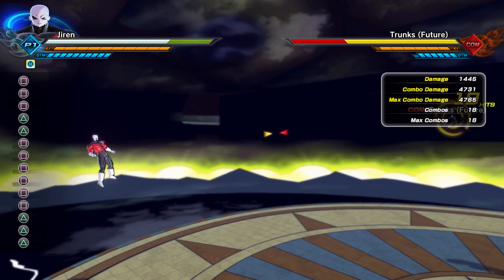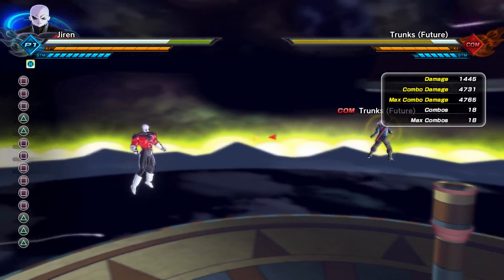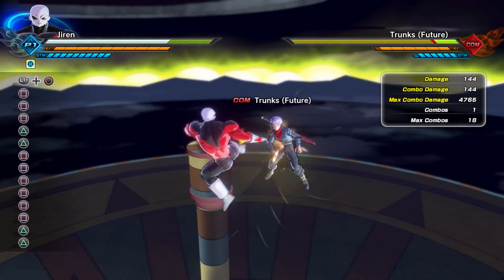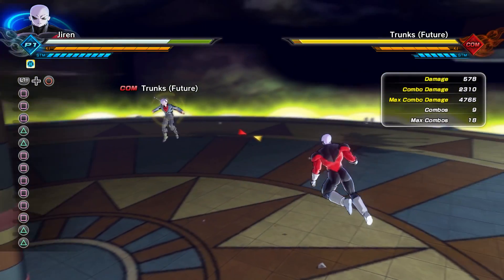The last combo I'm going to show you for Jiren is a six light, two heavy, three light doing a total of 4,731 damage. Now we're going to showcase his grab — Jiren's grab is going to give you a total of 2,310 damage.